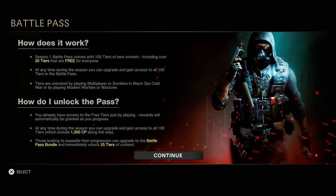The Season 1 Battle Pass comes with 100 tiers of new content, including over 20 tiers that are free for everyone — pretty much similar to all the other Battle Pass systems we've had in Call of Duty so far. At any time during the season you can upgrade and gain access to all 100 tiers. Tiers are unlocked by playing multiplayer or zombies in Black Ops Cold War, or by playing Modern Warfare or Warzone. You already have access to the free tiers just by playing — rewards will automatically be granted as you progress. Upgrading also gives access to all 100 tiers, which include 1,300 COD points along the way.